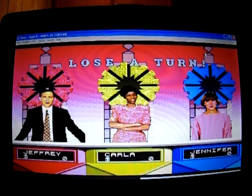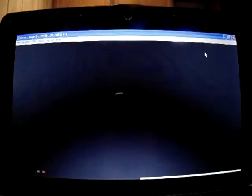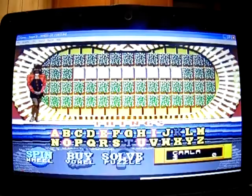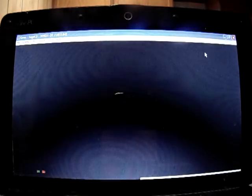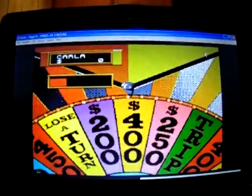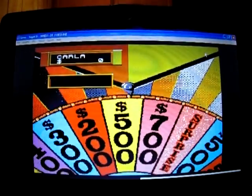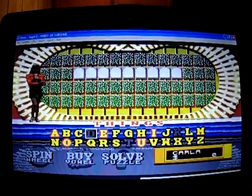Go back to Carla now — contestant number two, it's your turn. She spins $500 and tries a D, but nope, there are no D's.